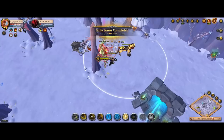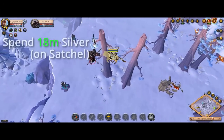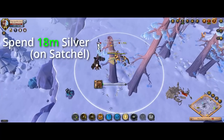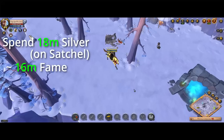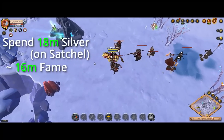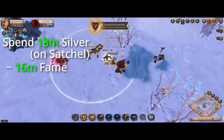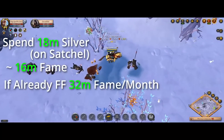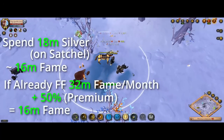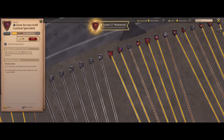It's almost like a Satchel of Insight — you're basically paying money for bonus fame. But while the Satchel of Insight is pay-as-you-go, premium is a time-based flat bonus. To compare: spending 18 million silver (the price of premium) on a Satchel of Insight for combat fame would get you about 16 million bonus combat fame. So if you're farming 32 million fame in a month, premium's 50% bonus gives you the same 16 million extra — making premium the better deal.